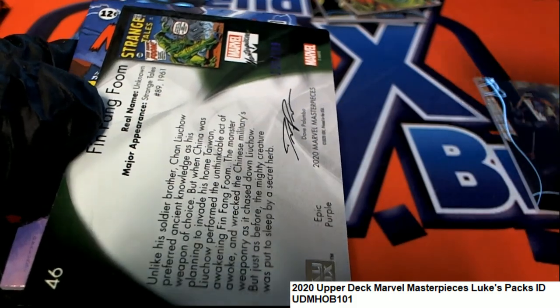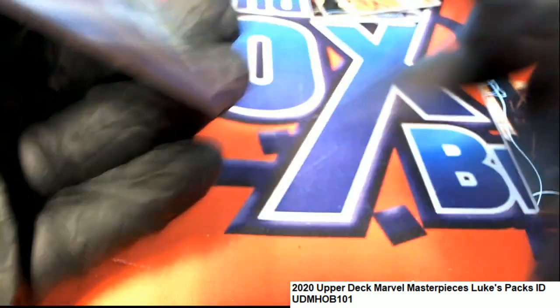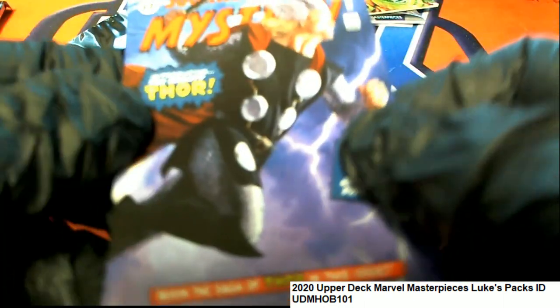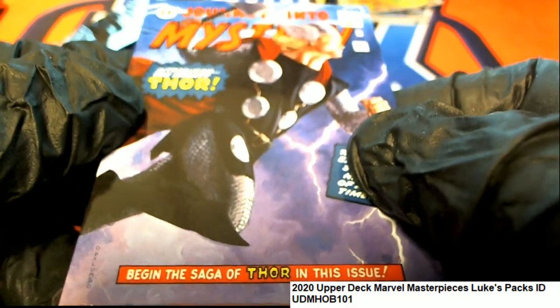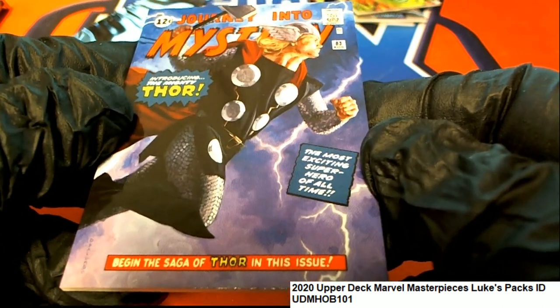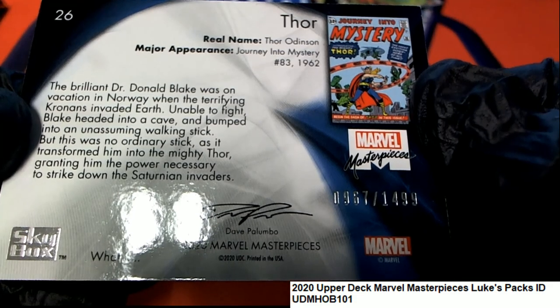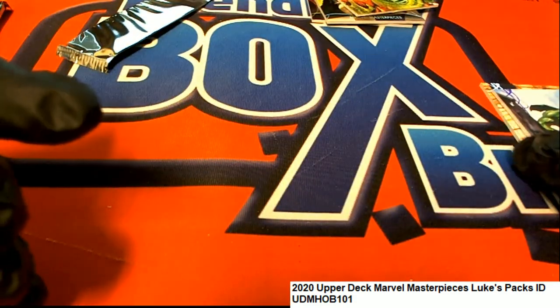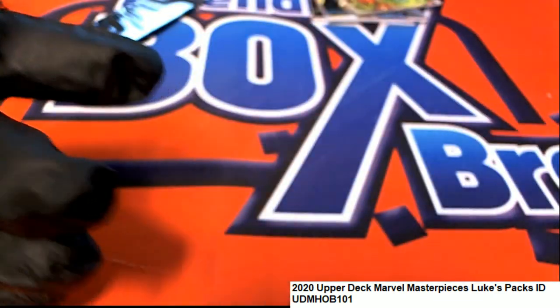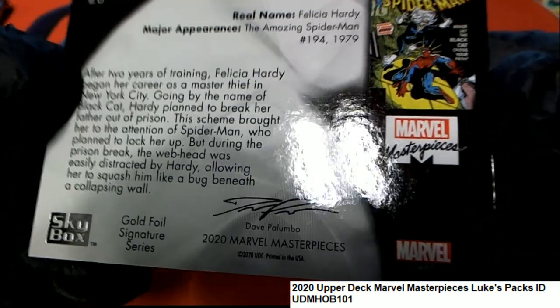Epic purple is what that's called, and it's number 2/199. Journey into Mystery — that's right, all these do have a number stamp on them. I guess this one didn't.